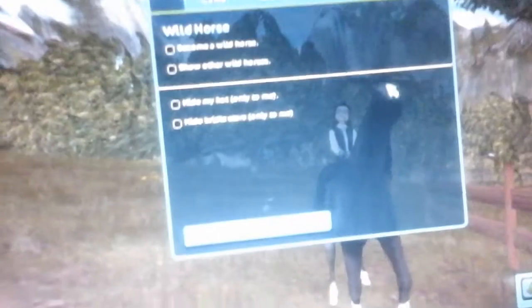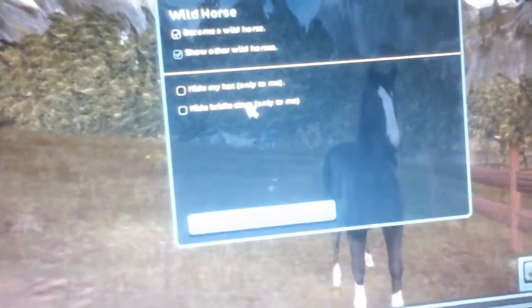How to do it is: you go to the film, name anything, click on Options, click on Creative, and then become a wild horse. And if you want to show other wild horses, you can hide bridal stars now.